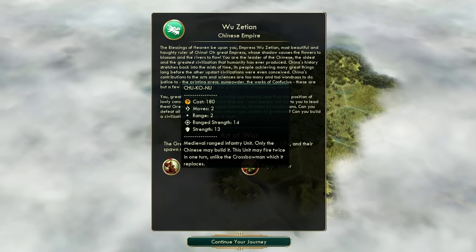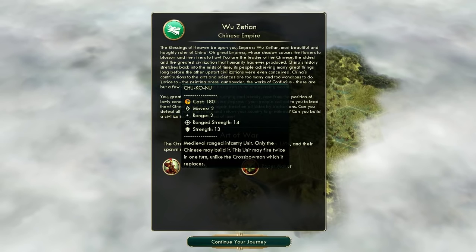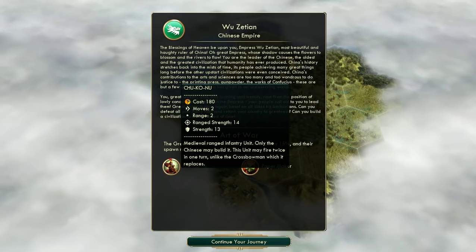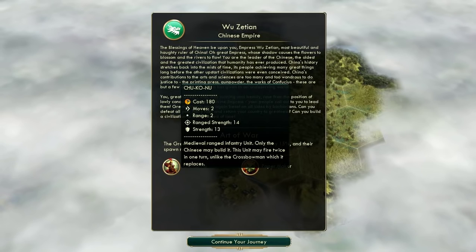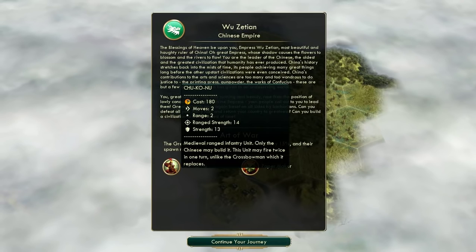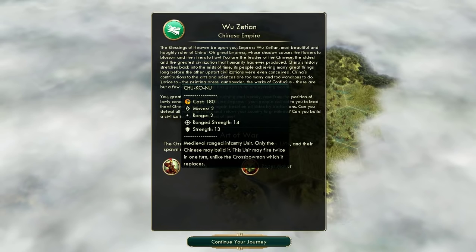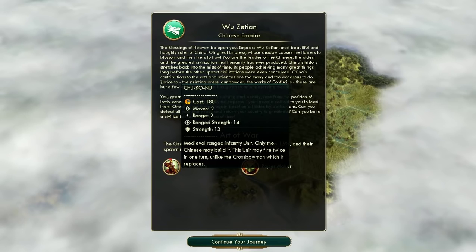They have one of the best unique units in the game, the Chukonu. It is a crossbowman that has, I believe, 4 less ranged combat strength than the normal crossbowman - normal crossbows have 18 ranged strength, but you can correct me on that. However, the Chukonu comes with a unique promotion that allows it to shoot twice, so they're much better than regular crossbowmen. They're up there in the same tier as Camel Archers and Janissaries. If you get a bunch of these guys out early, you can conquer empires with them. On defence, it's almost impossible to take Chinese territory fortified with Chukonus. Really good unit.